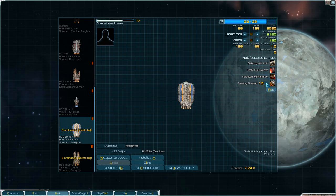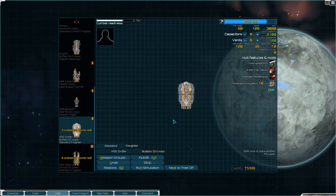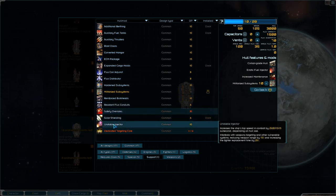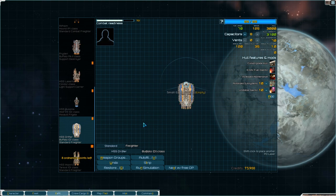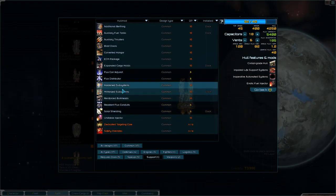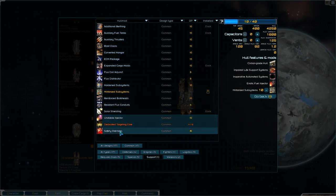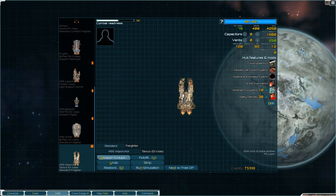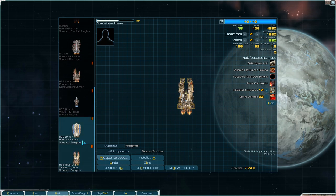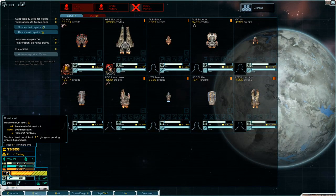This is just a Buffalo. I can slap on militarized subsystems to bring its burn up to nine, which is acceptable. I can't get safety overrides - it's too many OP. So I will put unstable injector to give it just a chance of running, but if this gets caught, it's going to die. Finally, a Tarsus - same deal. Militarized subsystems, and this one can get safety overrides. So it will be able to run at 75 speed plus burn drive fast - it'll be able to retreat. My fleet is back up to burn nine.